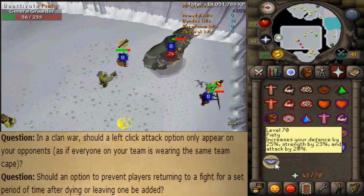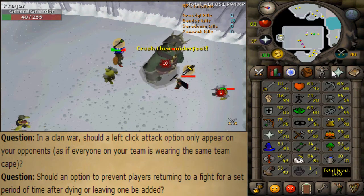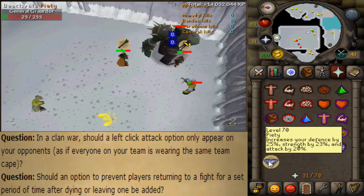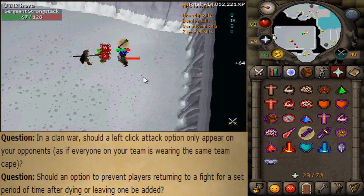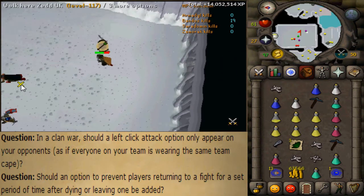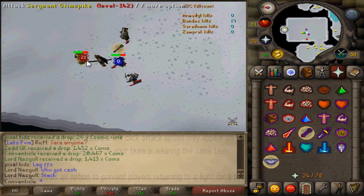The last questions are about clan wars. I haven't done clan wars yet — I'm trying to get 85 slayer and finish questing — but I'll get there eventually. The question is whether a left-click attack option should only appear on your opponents in clan wars, rather than having to right-click higher-level players to attack. I'd vote yes for that. The final question is whether an option to prevent players returning to a fight for a set period after dying or leaving should be added — basically a respawn timer. That's optional, so there's no reason to vote no.